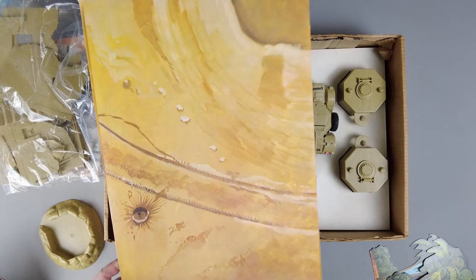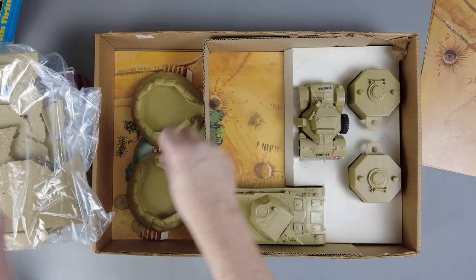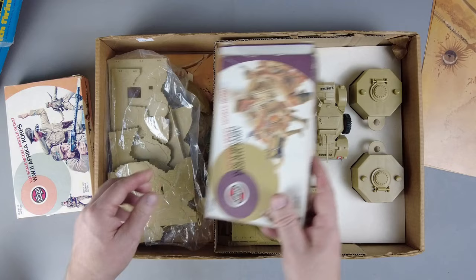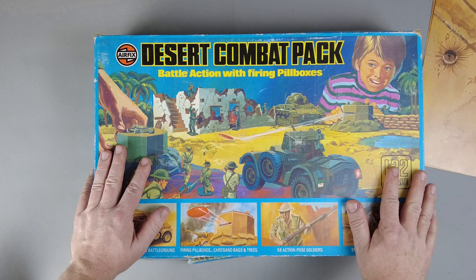So that's what's in the set. I'll do closeups of the vehicles and one of the pillboxes with the fortification so you can have a closer look. I'm not going to do one on the building because I'm going to do a video on the four sets — the different outpost buildings that Airfix released. And then I'll do the big setup with the two sets together, so you can check that out. Maybe that'll be fun. Thanks for watching. Hopefully I catch you guys in the next one. Cheers.